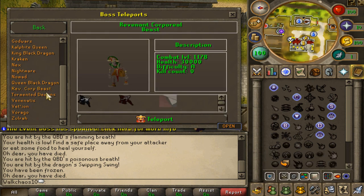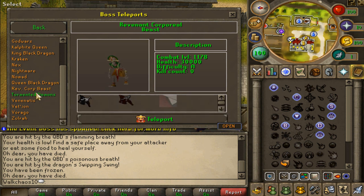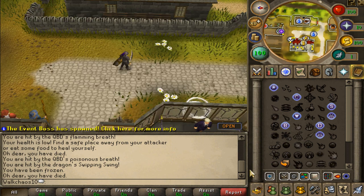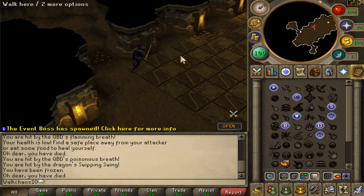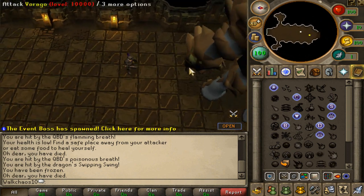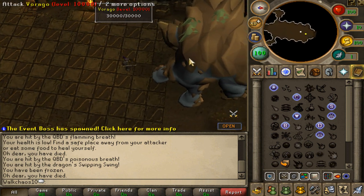There's also the Revenant Corporeal Beast with the Cursed Spirit Shield, the Penance Corporeal Beast, Tormented Demons with the Dragon Claw drop, Venomous Variants, and Vorago — the brand new boss with Drygore items. Finally there's Zora. Let's teleport to Vorago to have a look — the graphics are very clean and I'm a big fan. This was probably my favorite era of RuneScape, when I was playing the original game.